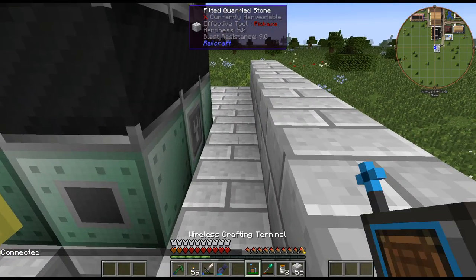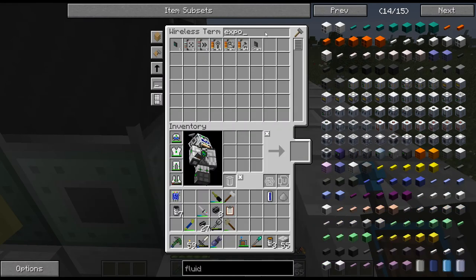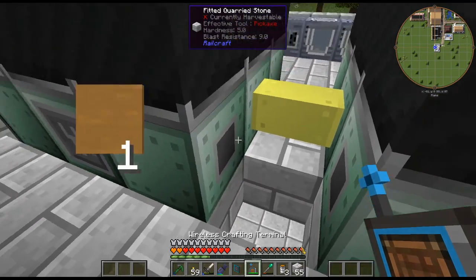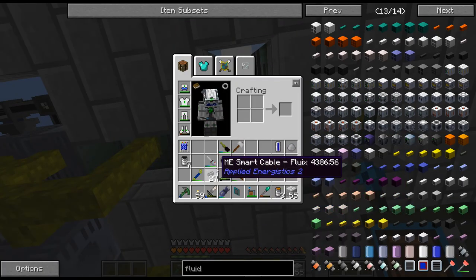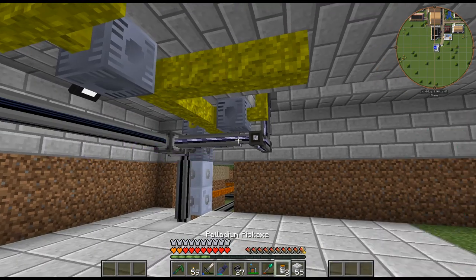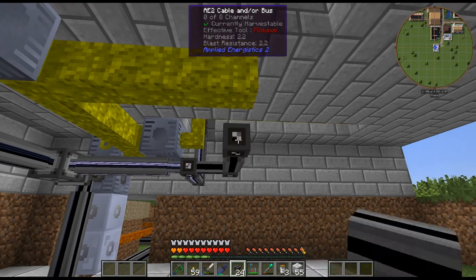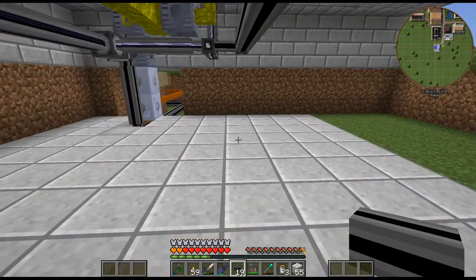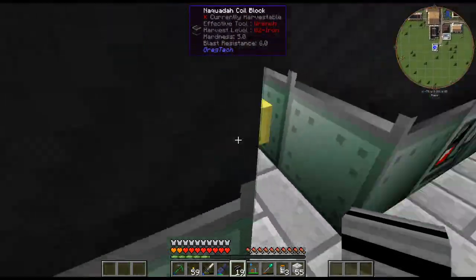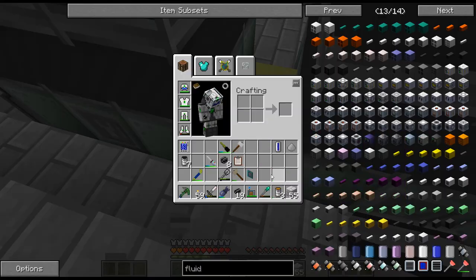I need an export bus. For now I will just do the fluids automatically into that. I wonder if that crazy slowdown bug has been fixed with the interfaces — if you try to put a fluid in an interface that's not connected, it just drops your frame rate. I wonder if that's been fixed. Let's try.